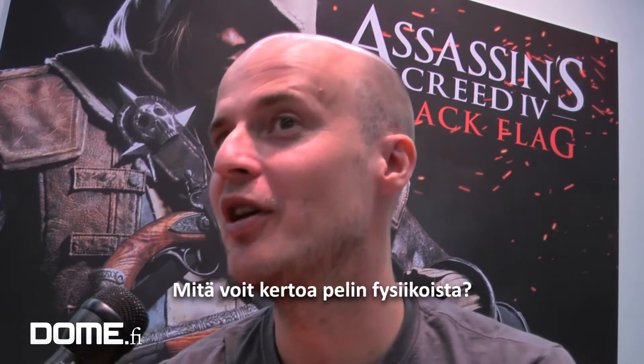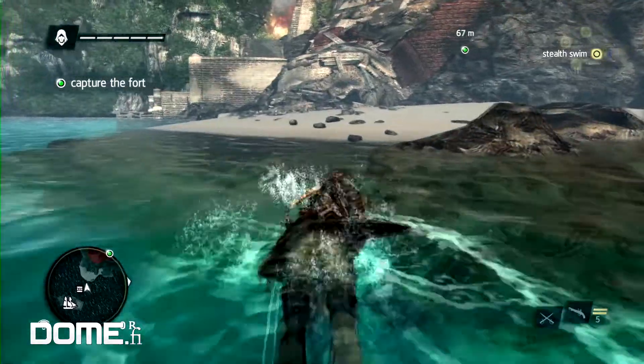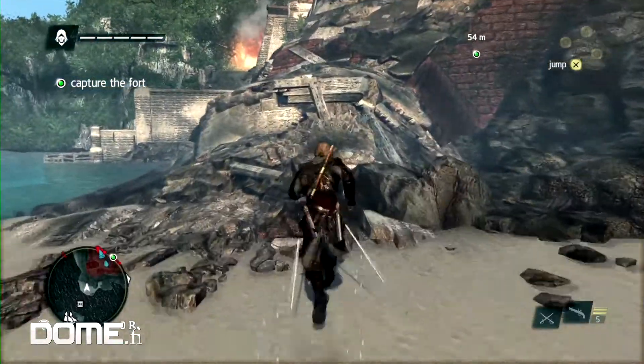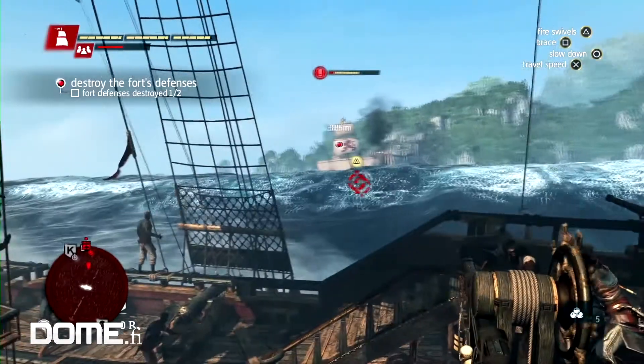For Assassin's Creed 3 we had already done a few years of research to make the ocean wonderful, but with Assassin's Creed 4 there are many more challenges. First of all it's on next gen as well, so we need to push the physics further and the visuals further, make it even more beautiful. On top of that, now you see the ocean from many different perspectives — an interesting new challenge that most people might not realise.